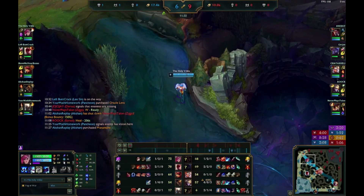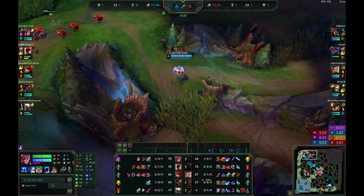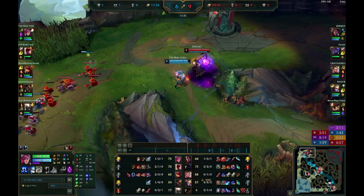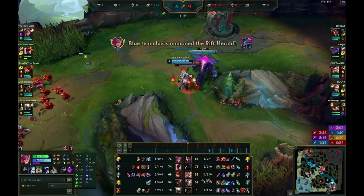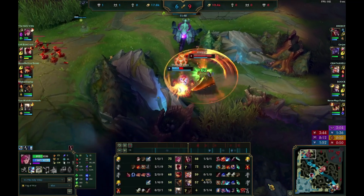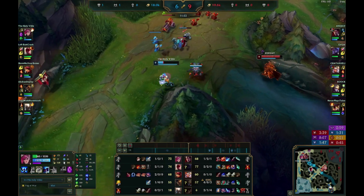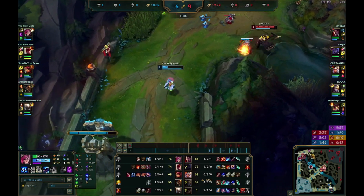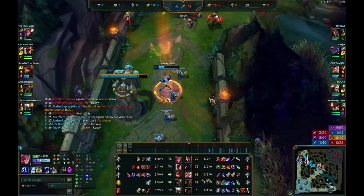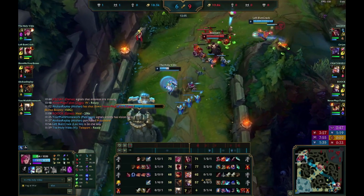So here I got Rift Herald, I just want to use it. In this matchup I took Shield Bash because I don't trust myself pushing against Darius — once again you don't really trade into him too much. So you're going to get pushed in a lot and you don't get a ton of use for Demolish. I solely use Demolish for getting plates. For the most part Shield Bash is more beneficial for a little bit more survivability and a little bit more damage.